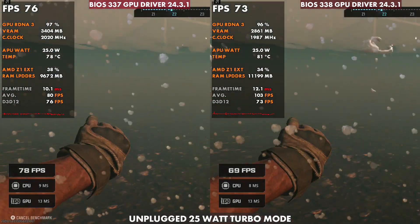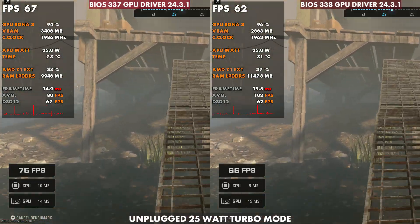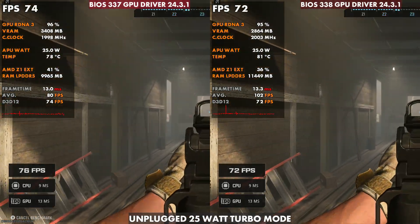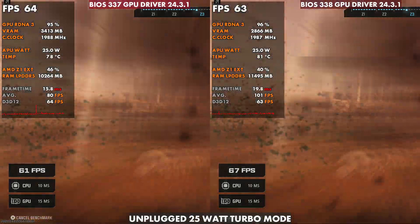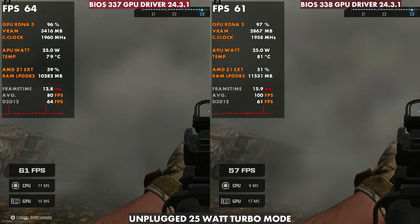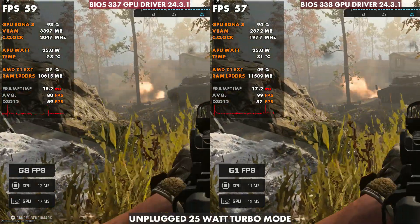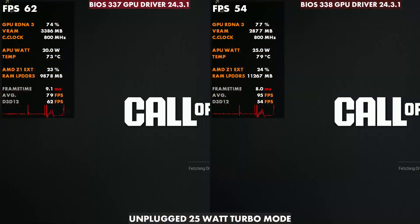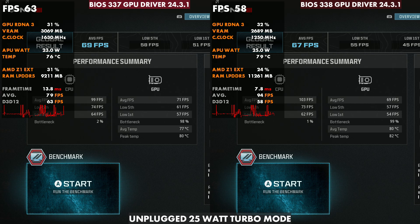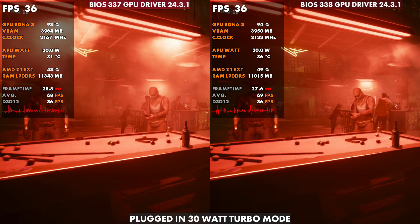There's definitely a difference here, even though we're running everything else the same, as far as the amount of RAM being used between GPU and CPU — more than the other games, which was interesting. This benchmark is a little goofy, but temp-wise, similar to the other games, similar to Shadow of the Tomb Raider — about three degrees difference, 78 to 81 at 25 watt turbo, and only a little bit of difference in FPS. But again, not super reliable here in Call of Duty.